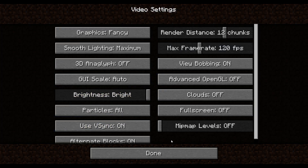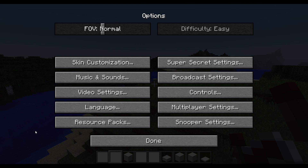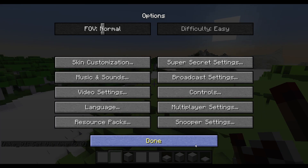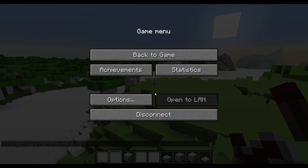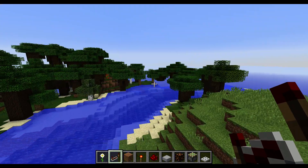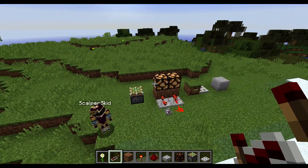If you go to Video Settings and set the mipmap level to 1, you can see the flickering really strongly on the sides. But if I go back to the game it stops - so if you're playing in the snapshots, put your mipmap level to 1 at least.